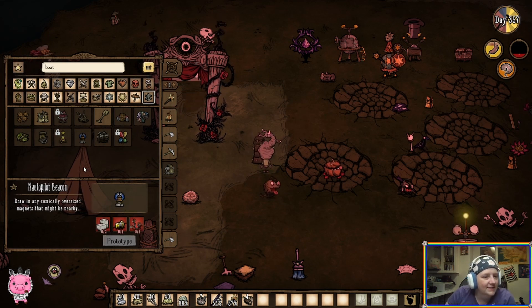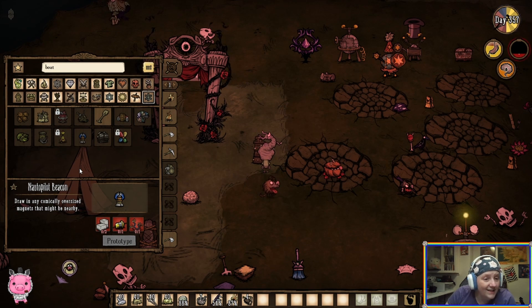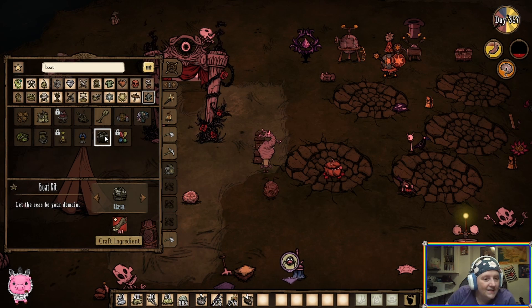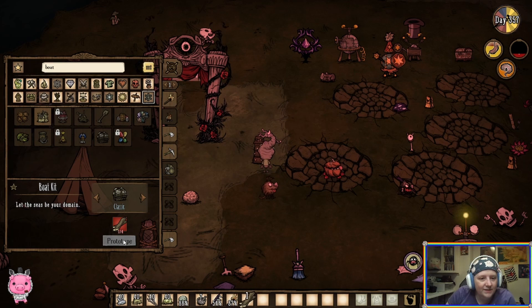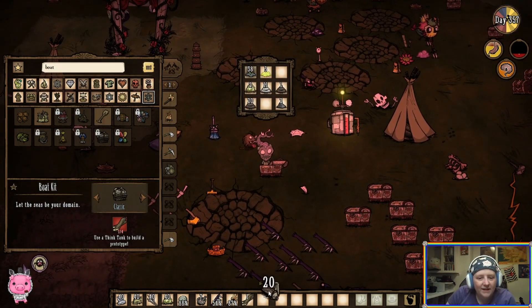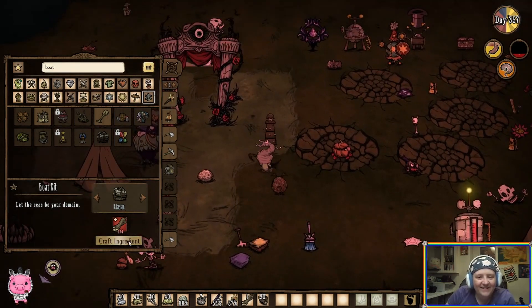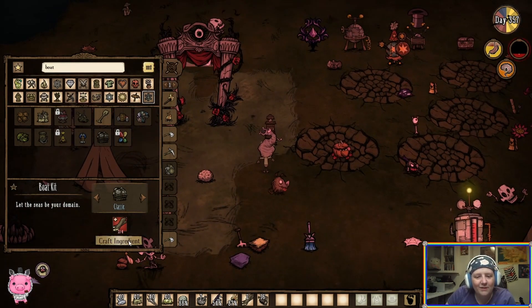Nautopilot beacon - 'Draw in any comically oversized magnets that might be nearby.' 'Let the seas be your domain.' We're gonna need more wood. Hey Adds! You wanna conquer all the trees?